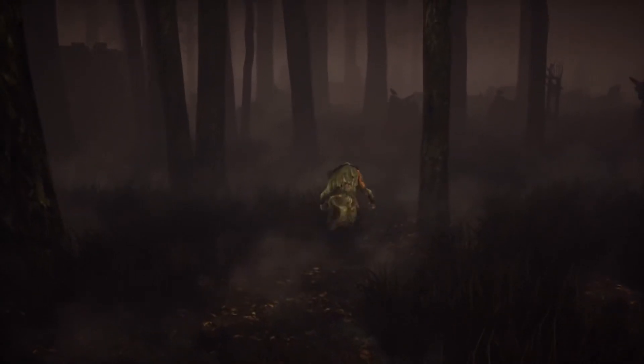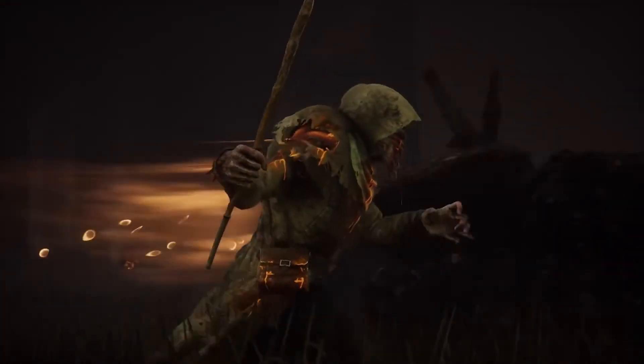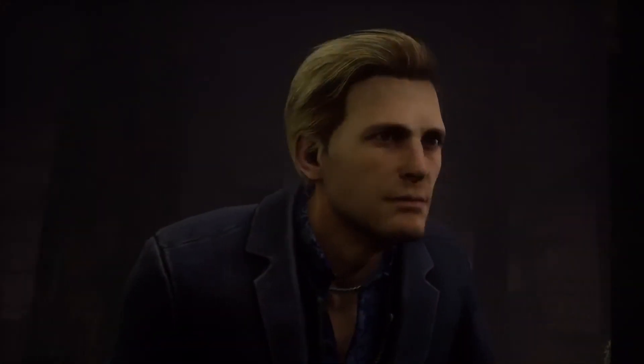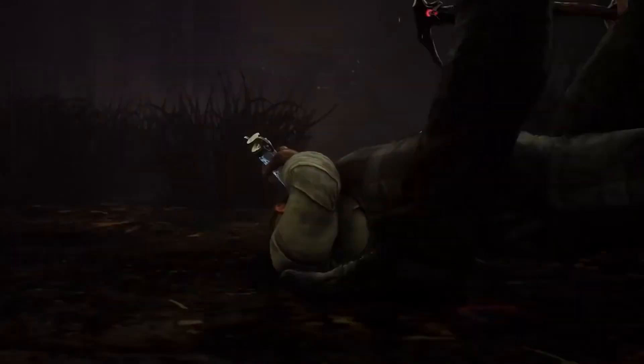Let ambition drive you, but tread carefully. The line between ambition and hubris is razor thin. Experience the corruption of the Blight and the ambitious spirit of Felix Richter with the Descend Beyond Chapter in Dead by Daylight.